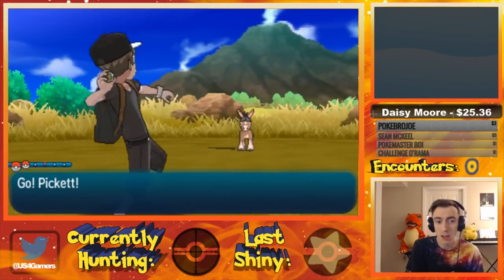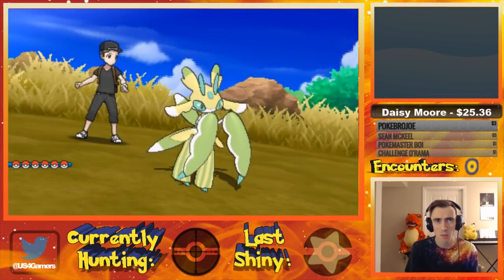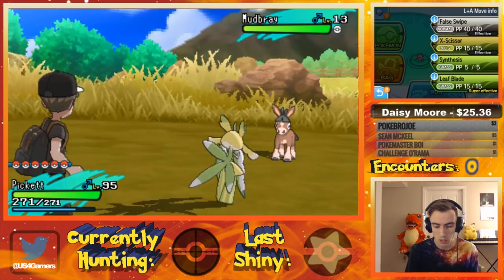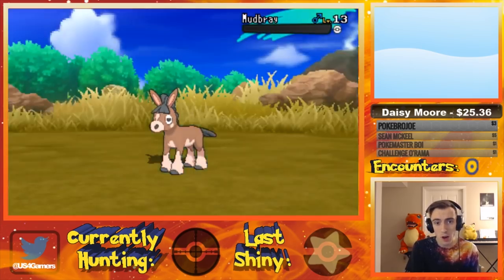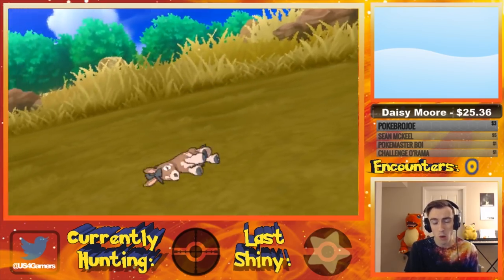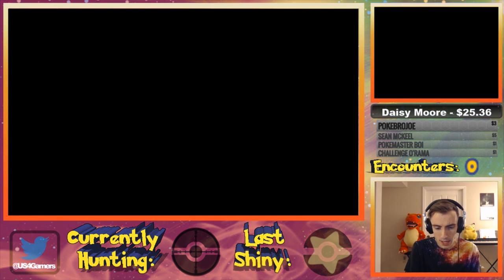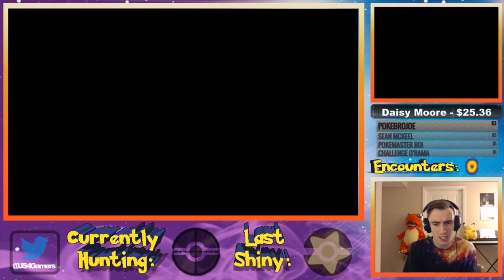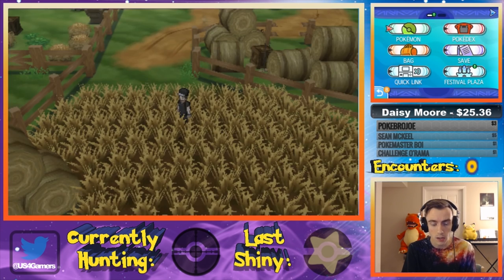After each battle, check if any of your Pokemon picked up anything. Spoiler alert — you can see one of my Pokemon is holding an item; that's the Destiny Knot, because it already picked it up. It took me about an hour and a half to two hours to find the Destiny Knot, but it was well worth it because now I'm able to do competitive IV breeding. You're going to KO the opponent's Pokemon quickly with your full team of five Pickup ability Pokemon, then check after every three or four battles since they don't pick up after every single battle.